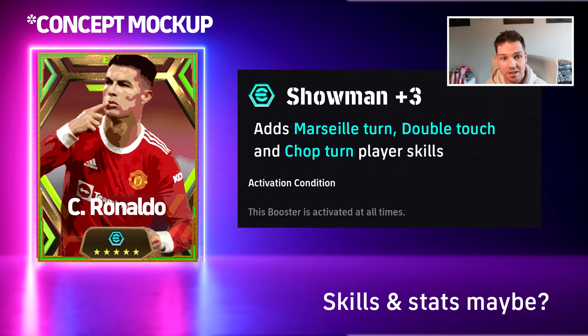Instead of just stats, you're able to mix and match — you're able to give a skill booster, a stat booster, or mix and match and have it expiring for a competition. If you're playing in a cup or something in the game when they eventually add stuff like that, you could throw on a booster and then it expires after three games, so there's kind of a risk-reward. Something like this — I'm just putting ideas out there.